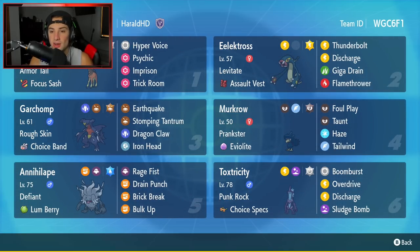The second Pokemon is going to be the star of the show — Electross, with Levitate and the Assault Vest as its item. It's got Thunderbolt, Discharge, Giga Drain, and Flamethrower, with the Tera type being straight-up Electric to make it do as much damage as possible.